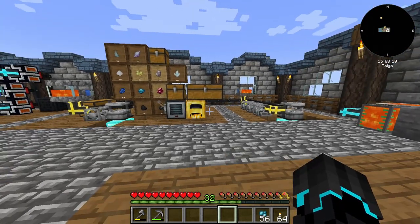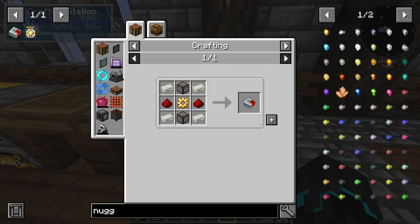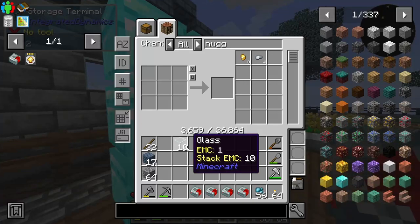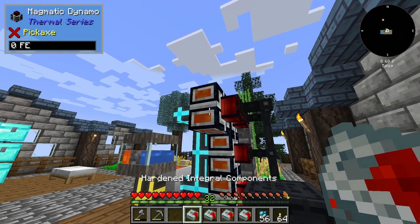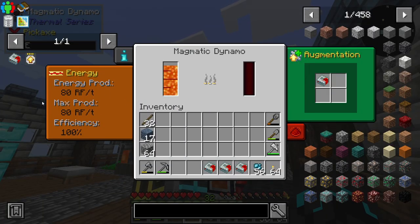Setup has been improved significantly. Now for the next big thing that I want to do is go ahead and make three more hardened integral components right here, because we can use these on the magmatic dynamos. So currently they're producing 40 RF per tick. But if we go ahead and give it a hardened integral component, this should make it generate 80 RF per tick. I think it will use a little bit more fuel.